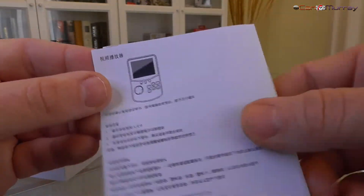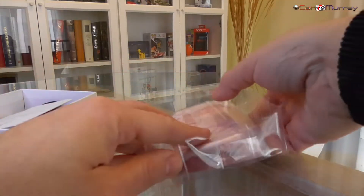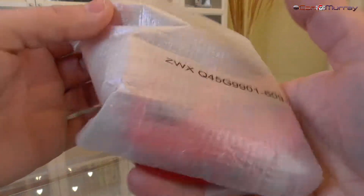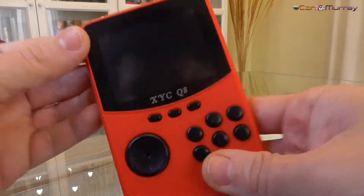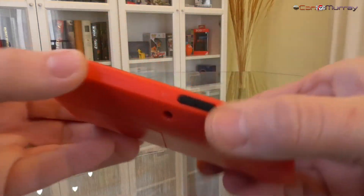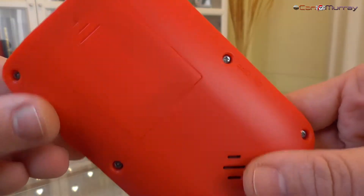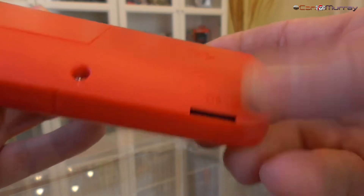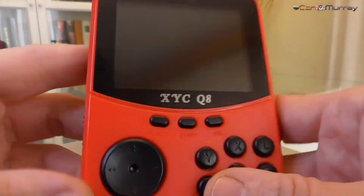En resumidas cuentas, tenemos un dispositivo de bolsillo con características básicas y complementos típicos de las consolas baratas tipo SUV o retro FC. Vendida originalmente en color negro y rojo, se puede encontrar hoy en día también en verde claro. Trae una batería recargable tipo BL5C; la incluida fue de muy baja calidad, por lo que tuve que sustituirla por otra original de Nokia, pasando de menos de una hora de autonomía a más de tres. Trae cable de carga micro USB, salida para televisión por vídeo compuesto tipo mini jack, y un lector micro SD para poder agregar juegos a su tarjeta incluida de 512 megas.